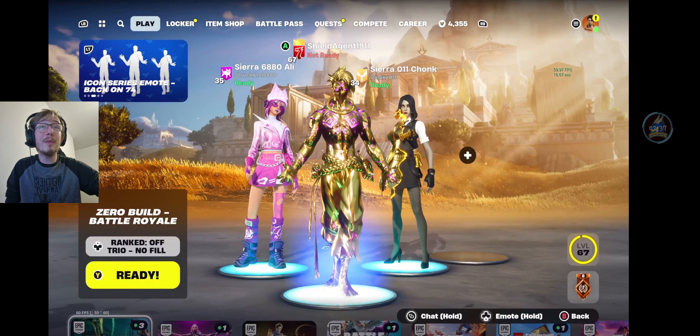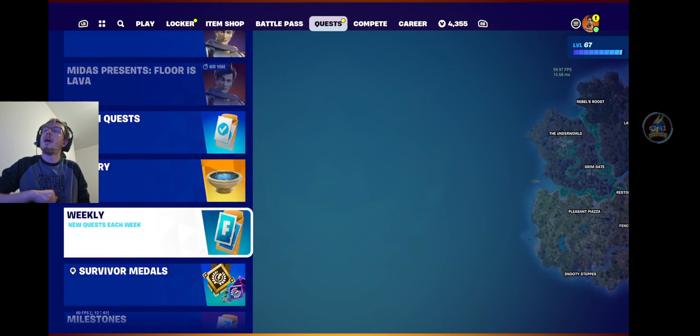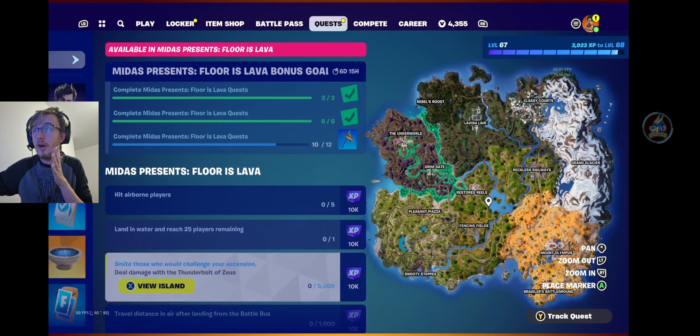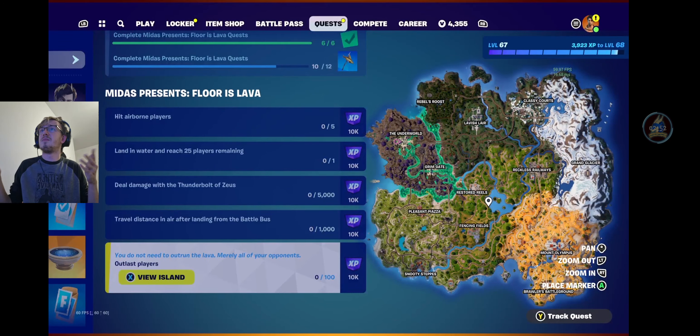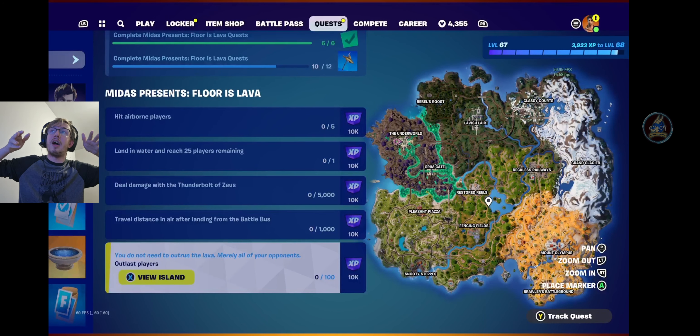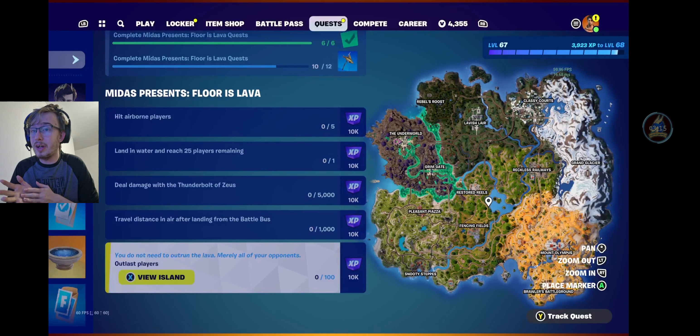But that's not really the purpose of today's video — the purpose is quests. For Midas Presents: The Floor is Lava, we have part three, the final set, with five more quests. Hit five airborne players — just shoot people out of the sky using wings. Land in water and reach 25 players remaining. I'd advise landing in one of the upper lakes by Classy Courts or Grand Glacier, so you're above the lava when it starts. Deal 5000 damage with the Thunderbolt of Zeus. Travel 1000 meters in the air after landing from the battle bus — use shockwaves, grapples, or wings. And finally, outlast 100 players.